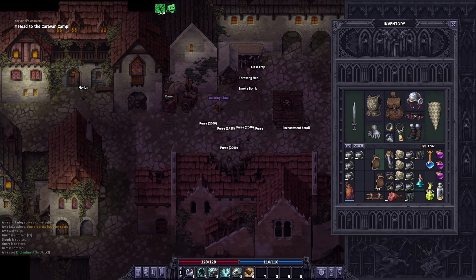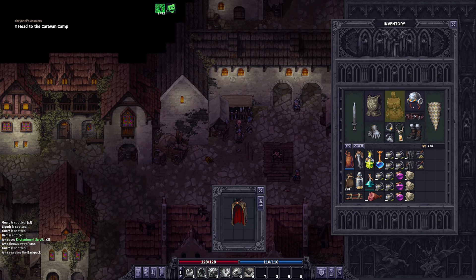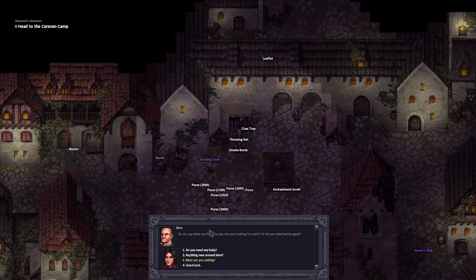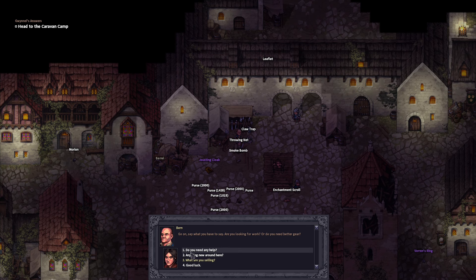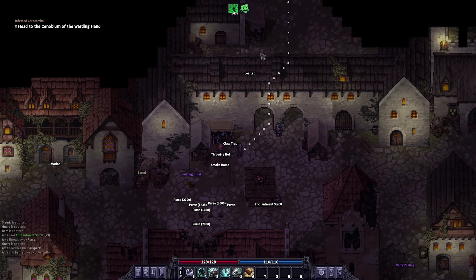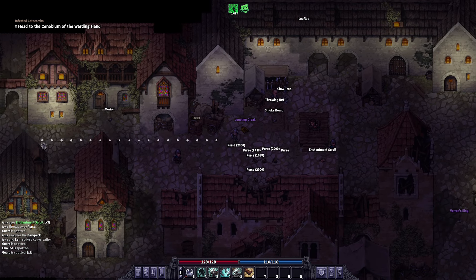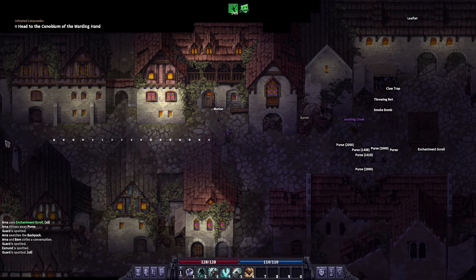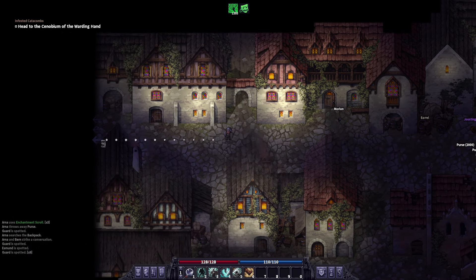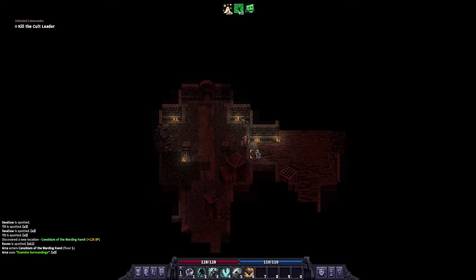I think that about does it. I'm hoping we're good. Inside my backpack I do have the Occult Cloak — I'll just take it out so I can hopefully remember to take it along with us. Infested Catacombs. I have to go up to the Northwest, so I may as well grab the Priest buff from over here, which will give us about 2,800 or so. Alright, we just arrived at the Sinobium of the Warding Hand. Let's go ahead and get this place explored.